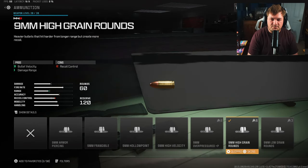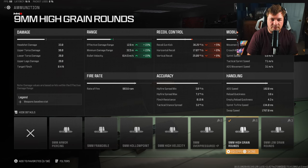For ammo I'm using High Grain Rounds because we did lose a lot of damage range with the Revenger Kit. This is going to increase it by 15%, bringing it up to 12.9 meters, which is a very good spot. With the fire rate, I honestly don't notice the damage range drop-off much, because the recoil pattern is low and the fire rate is fast — so as long as you're accurate, the damage range is pretty good.